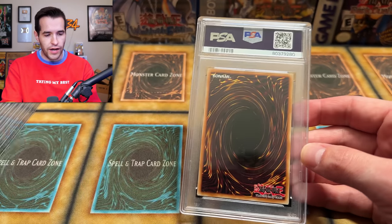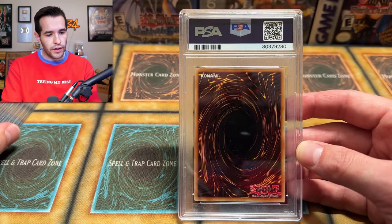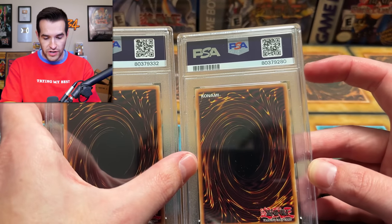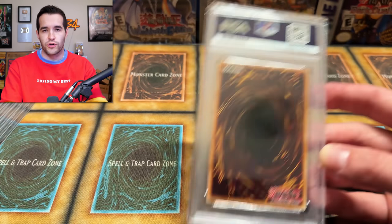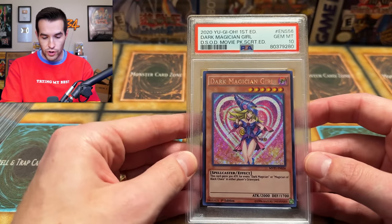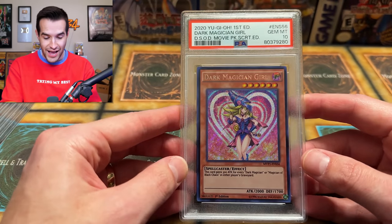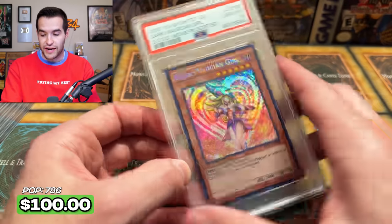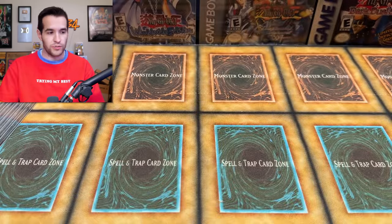First card! A PSA 10 Dark Magician Girl, secret rare from Dark Side of Dimensions. Very nice. I pulled a lot of these cards — I remember just putting them in a pile. I don't remember exactly which ones I pulled, but we probably pulled that one.